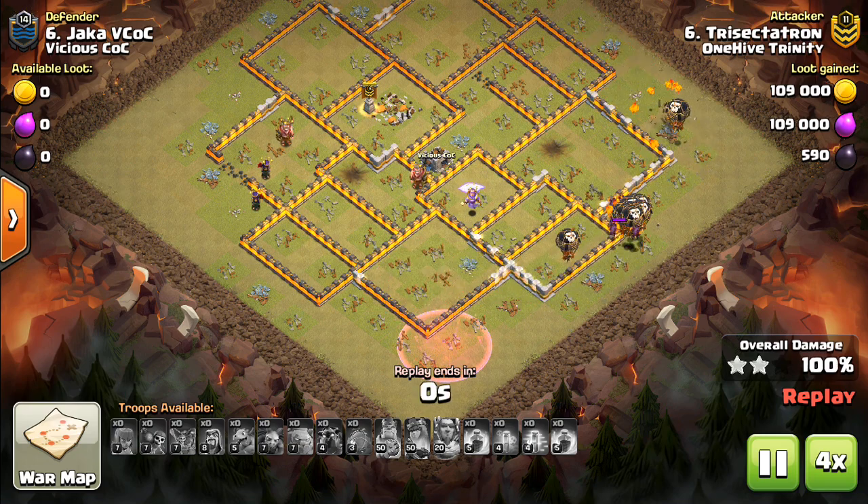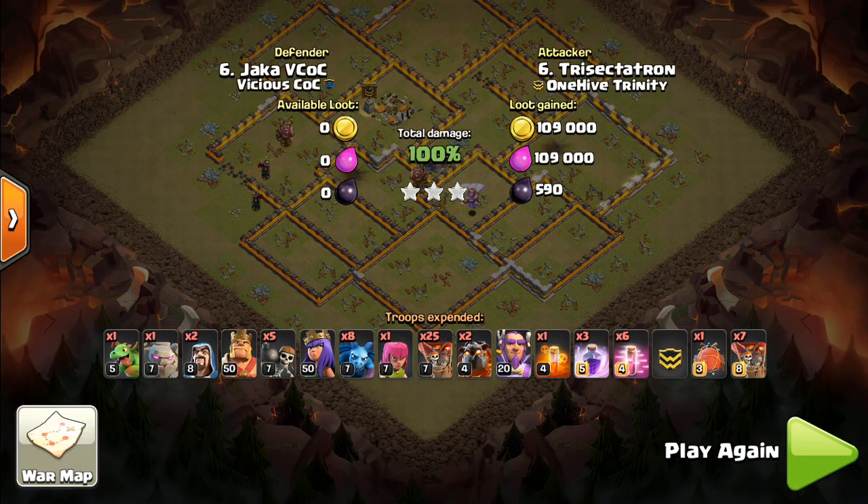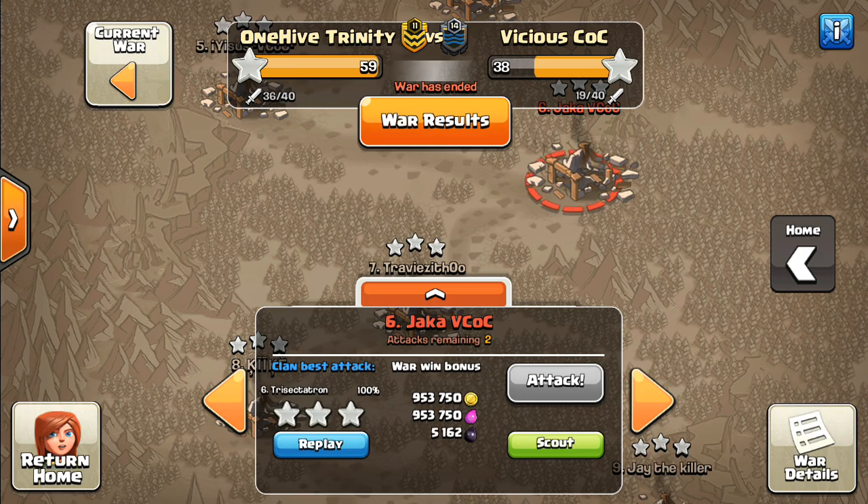So two things we've gone through so far: first, you want to try to look for Queen Walks and Queen Charges — there's great value there. And also small kill squads — a Golem and Heroes can bite off a much bigger chunk than would otherwise be available. Be careful of a big kill squad, though.